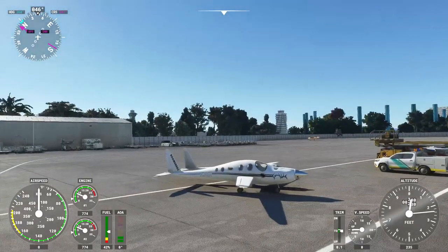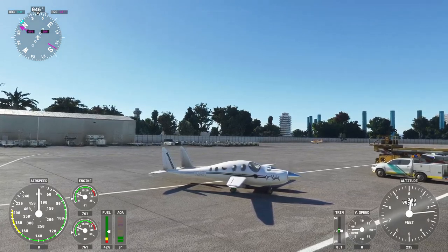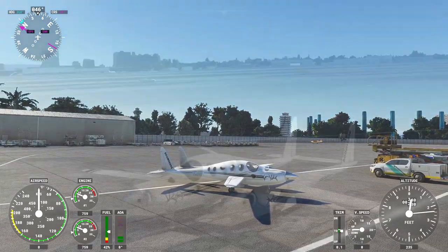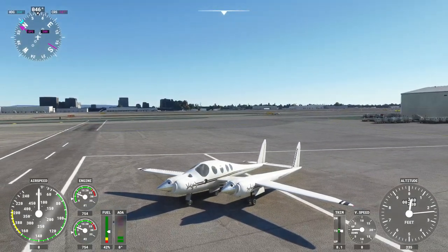So there you have it — the Route 10 Boomerang, available from flightsim.to. With that, thank you for watching. I hope you enjoyed this video. If you did, please do press like. If you have any comments or suggestions, please leave them in the comment section below, and I'll see you next time.